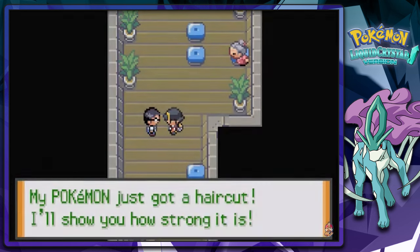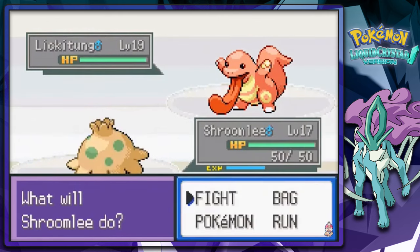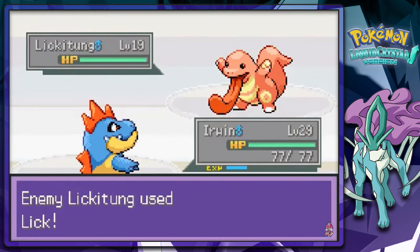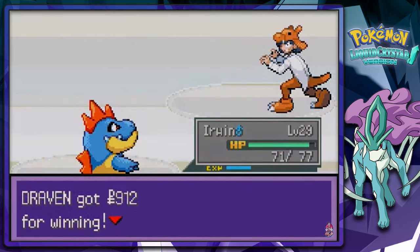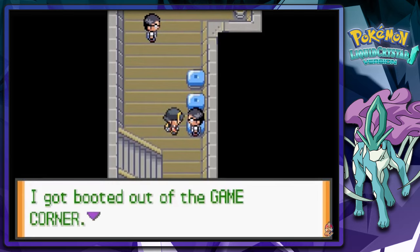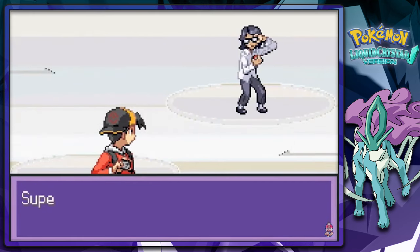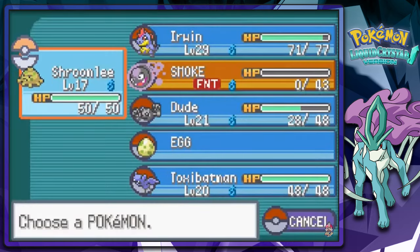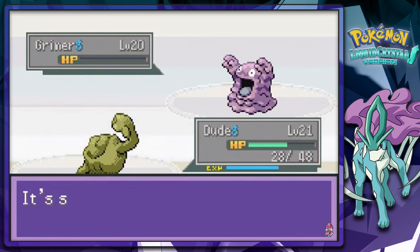Oh, there's two more trainers. My Pokemon got a haircut — I'll show you how strong it is. Here he comes out with a Ligatong. I'm going to switch my Pokemon right now because Shroomlee is not going to do anything against Ligatong until it evolves. Let's go with Dragon Claw — there we go, kicking some ass right there. And here's another trainer who got booted out of the game corner for trying to cheat using his Pokemon. He comes out with a Grimer — not a very good Pokemon for this. Let's go with Dude and speed button away. Minimize — no more Grimer.